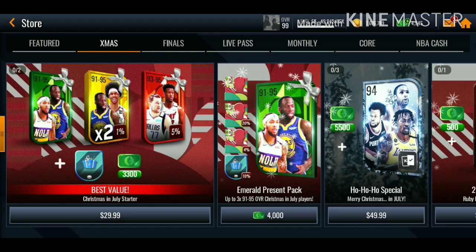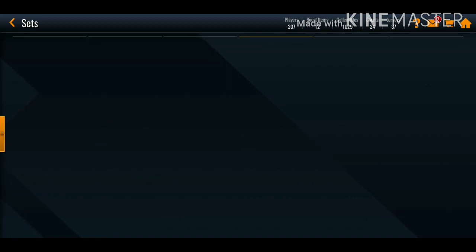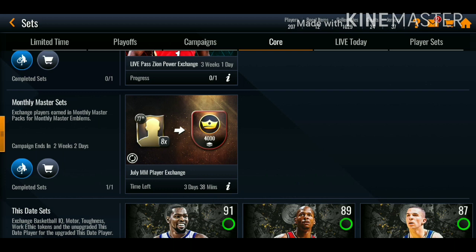For the 5000 money master emblems, let's go over to the sets. If you go to the core tab, you can get 4000 out of this, and you can actually get 1000 out of the events as well. I already have a bunch of money master emblems that I still have not spent so I'm gonna be spending them getting that token. You can complete this set for as cheap as 500k — if you have 500k you can definitely complete this set, try and snipe these players.